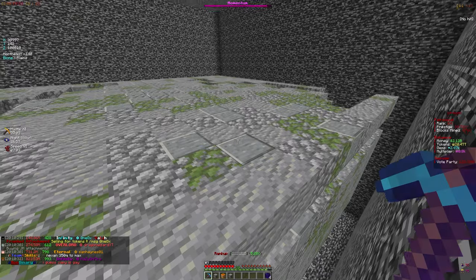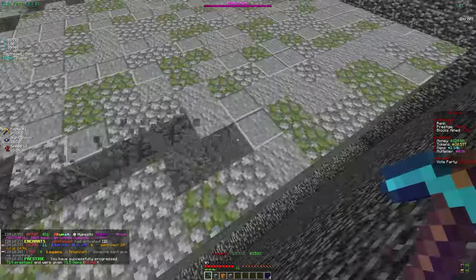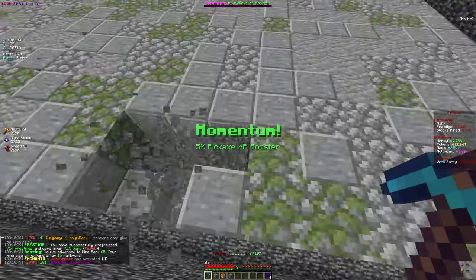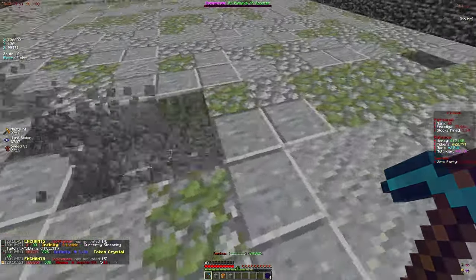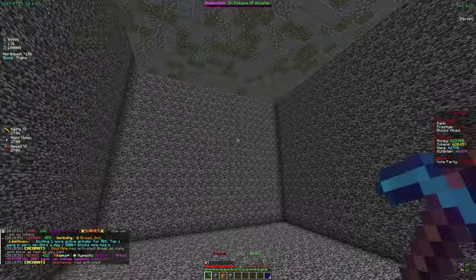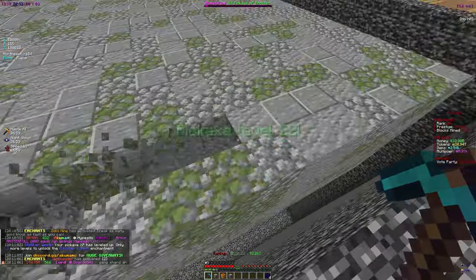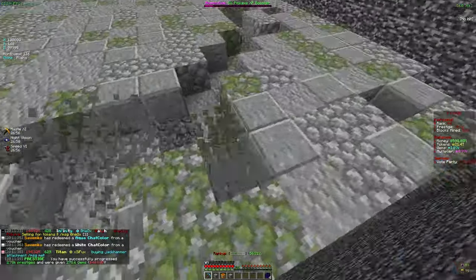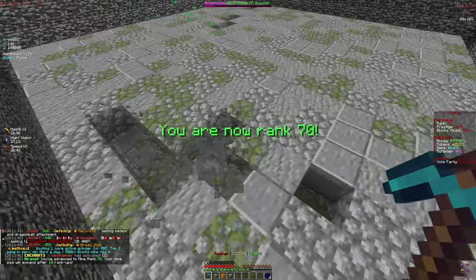We got another pouch and we're going to wait to unlock the next one, then open both together. Only about 1k more blocks to mine, which is really easy. After opening the pouches we'll open some crates for extra tokens, then use everything to enchant the pickaxe. We're almost rank 70 — we started this video at rank 50. Pickaxe is at level 23, getting close to level 30 for token merchant.